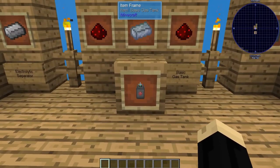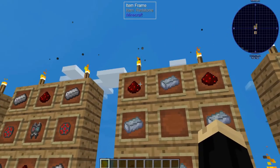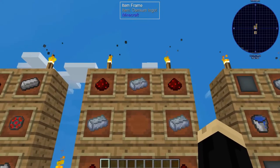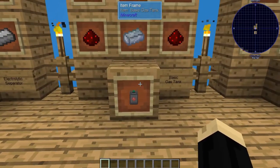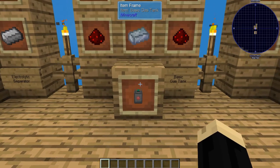Next, you're going to need some basic gas tanks — at least one, probably more. Each one of those is four redstone and four osmium ingots. There are different levels of gas tanks, such as advanced, which can hold more gas, but we're just going to be using the basic one for today.